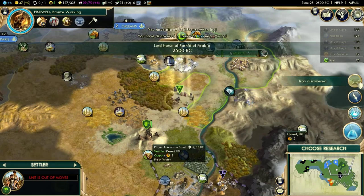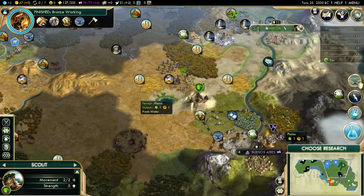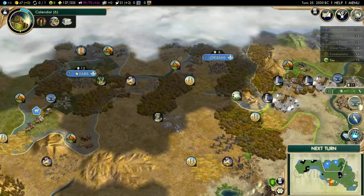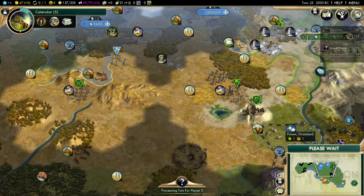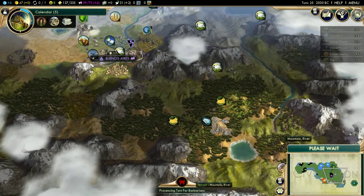I don't think I can settle on top of an oasis, so I want to settle right next to it — that's going to give me marble. You can pretty much get any tile that's within 3 tiles of your city. Let's grab Calendar first because we need that to improve some resources. And we just met the Celts. She's pretty far away. There's an encampment there that I would like to kill, and there are some barbarians in the mountains.